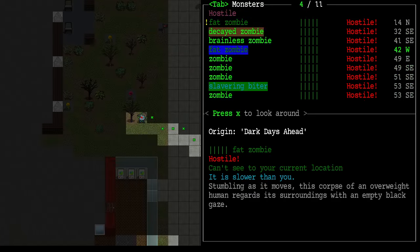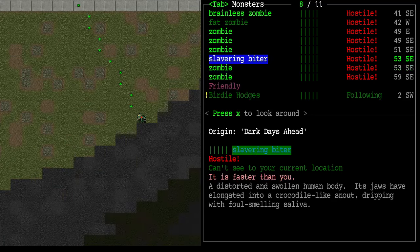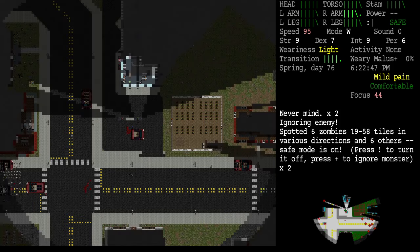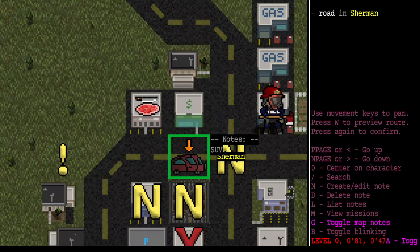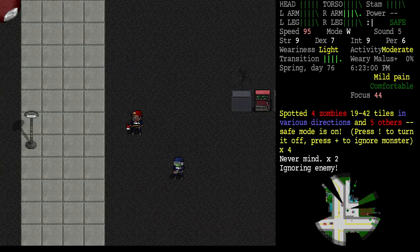These zombies still haven't seen us. Is the slavering biter getting closer? Not really. I can see them on my minimap but they don't seem that dangerous yet. I ought to be able to get my vehicle and pull it up the street away from those things. We're already at the edge of town. We've got a bank — is there anything good in banks? Let's move back toward our vehicle.